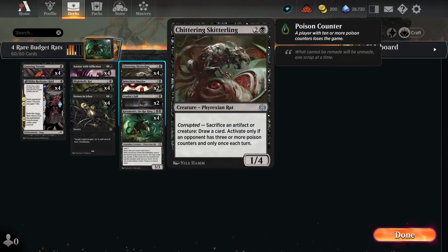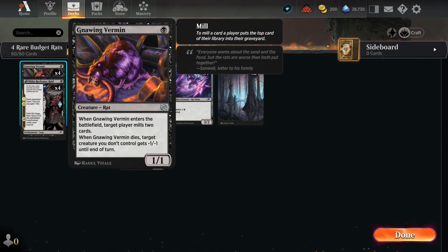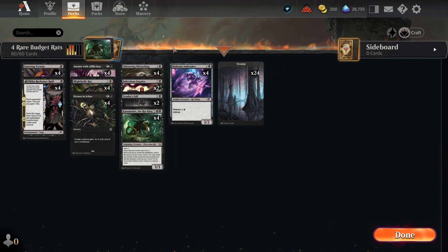We have four Chittering Skitterling — a three-mana 1/4 Rat. When our opponent is corrupted, meaning they have three or more poison counters, we can sacrifice an artifact or creature to draw a card, once each turn. We're super happy to sacrifice these Gnawing Vermin, ping off a minus-1/-1 from our opponent, and draw a card.